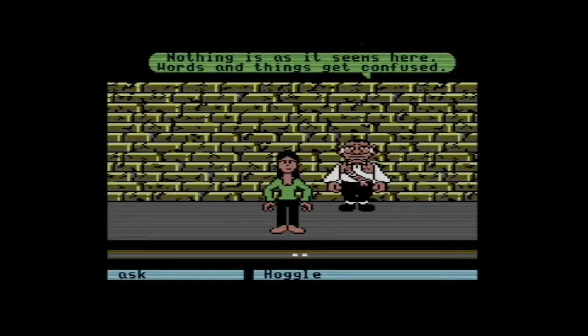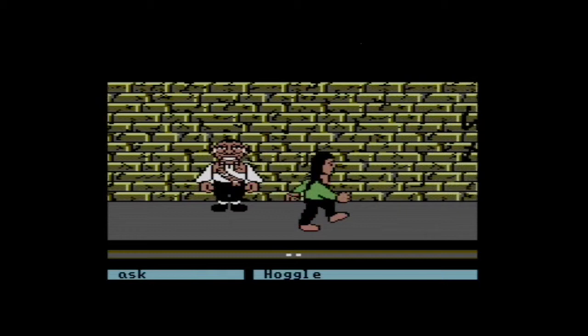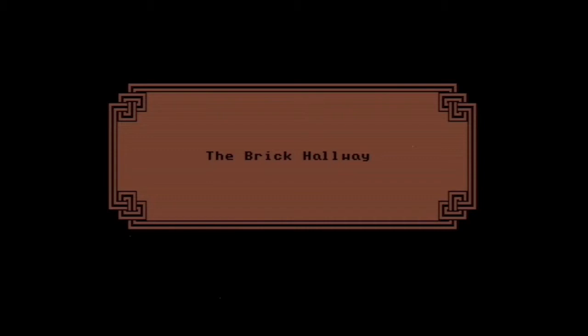Is he going to come with us? Nope. But much like in the movie, we're going to enter the wall! Anytime you see the graffiti, that's a potential area to just walk into, and depending on which graffiti you enter, it leads to a different spot in the brick hallway. It seems to be random even within the game — reloading a save and entering the same graffiti sometimes took me to a different location.